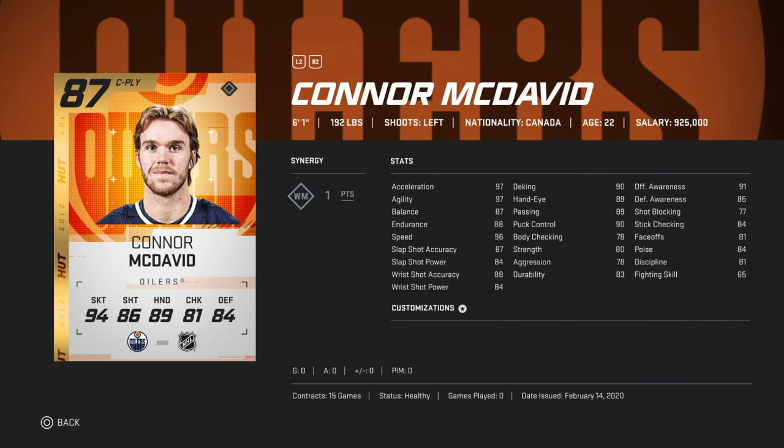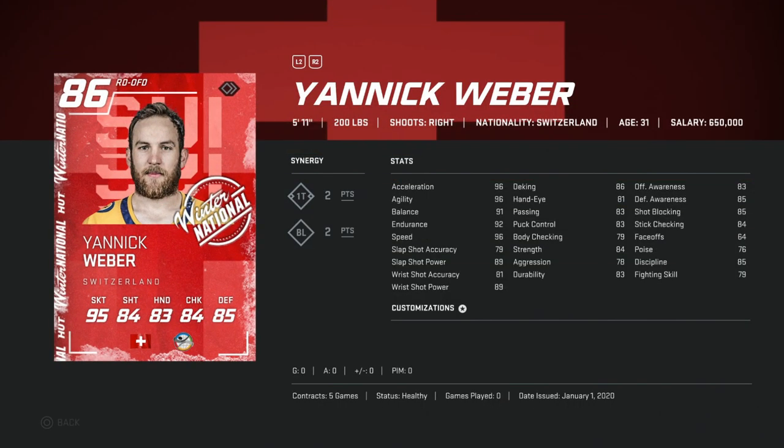This is one of the better 87 to 90 cards still in the game and he was out at launch. You can't use him at center given the 81 face-off rating early on, but he's a very good left-handed winger and someone you should definitely target under 25,000 coins.